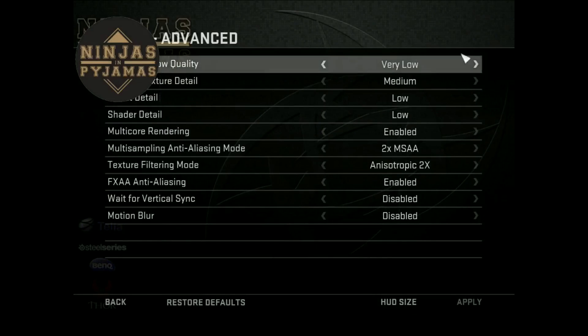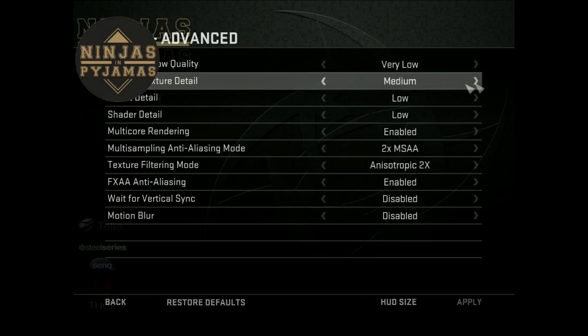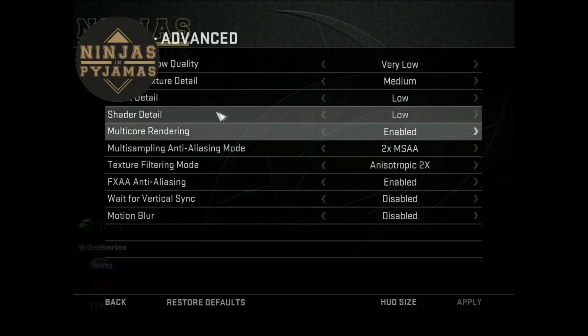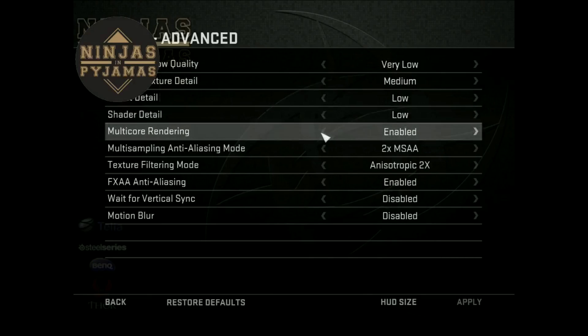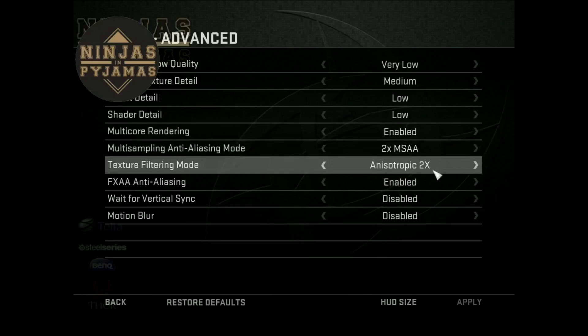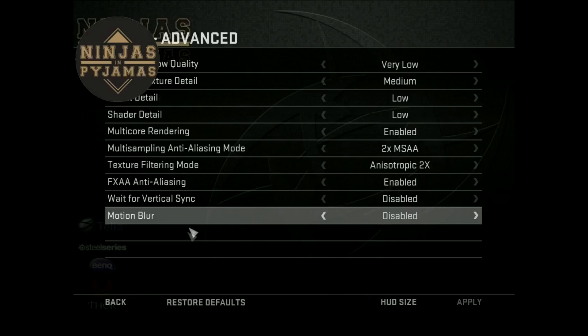Very low models, medium effect detail, low — everybody's going low. Multiple rendering is enabled; I think it helps maximize your CPU, so that should be enabled. I'm using 2x anti-aliasing, enabled, with the rest disabled.